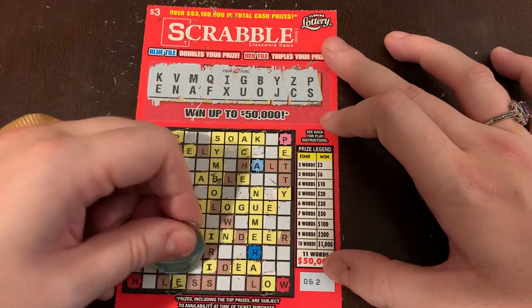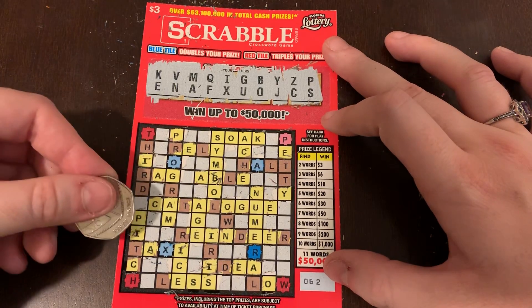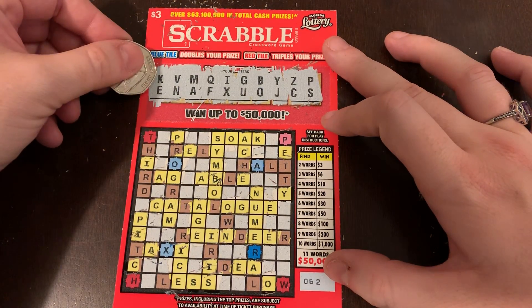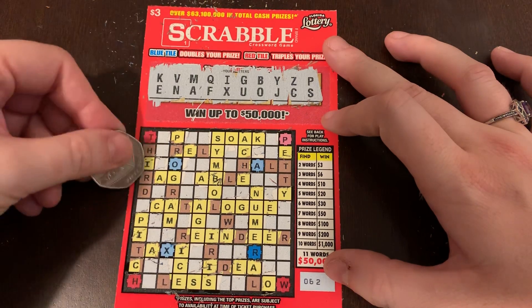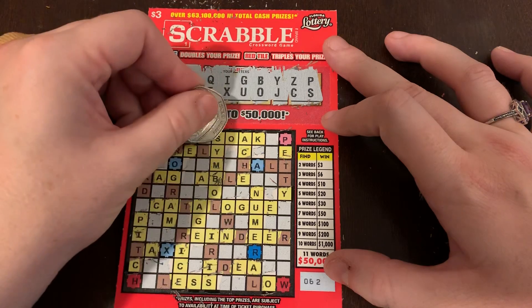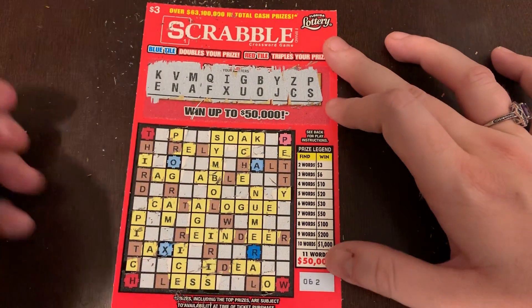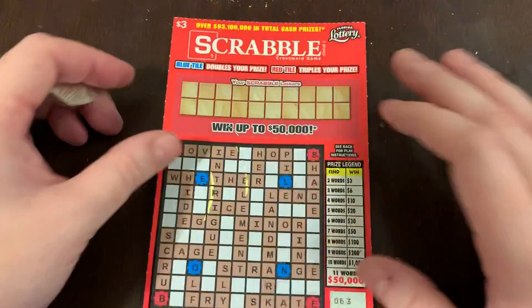No R, no W, no L, no H, no T, no D. I just see two words — 'age' and 'silk'. I think we got three bucks back on ticket 62.